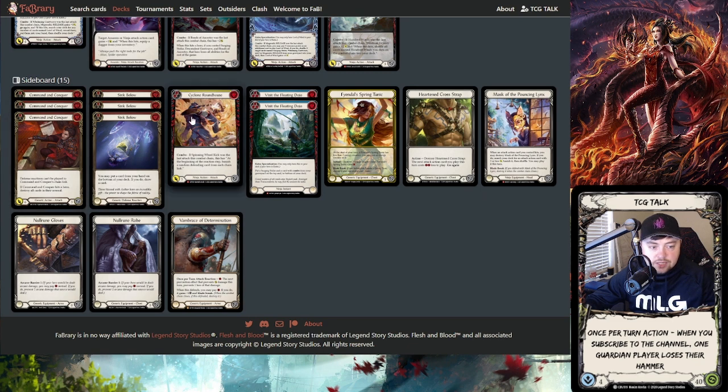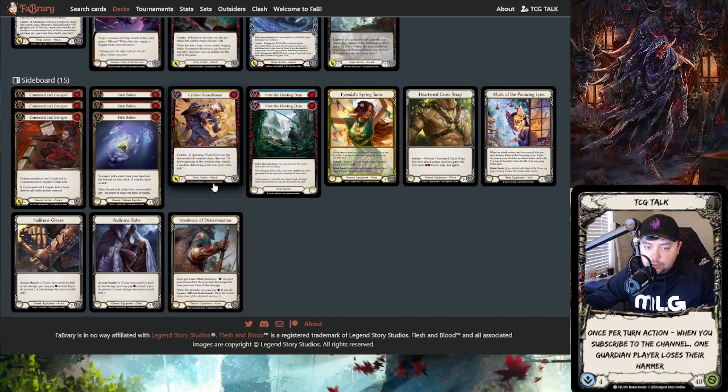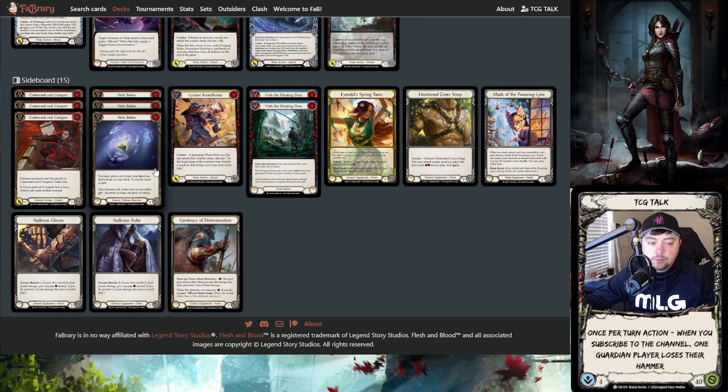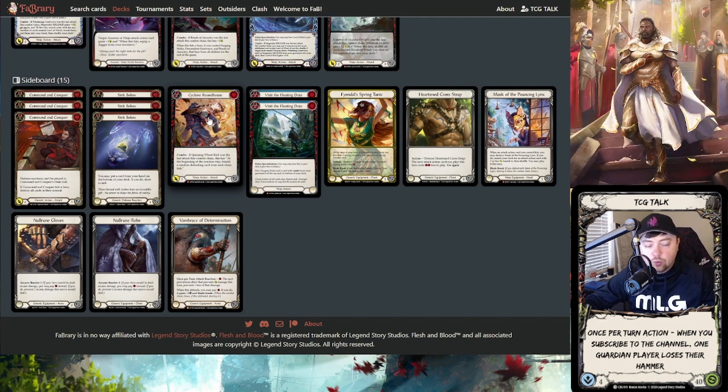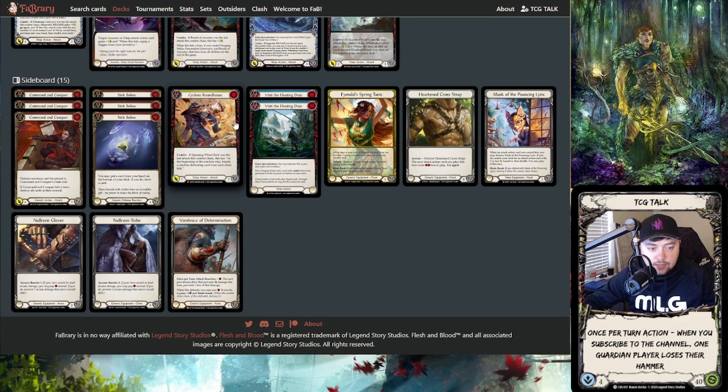The sideboard: I put Cyclone Roundhouse into the sideboard because its text really doesn't matter unless they're blocking with equipment or you're trying to prevent equipment blocks consistently. The text matters against Warrior — you can get rid of Courage of Bladehollow if they block with it — against Oldhiem to get rid of Rampart, against Guardian to remove heavy block equipment, and against Assassin as well. But if it's not one of those decks where equipment is a premium factor, it's basically a vanilla two-for-five and feels a little clunky.